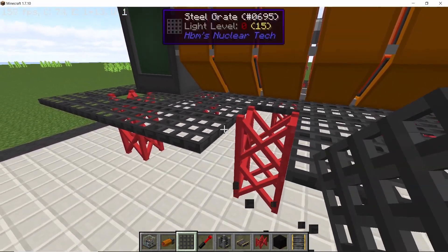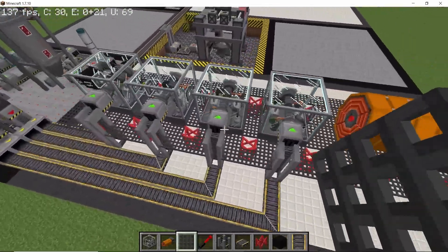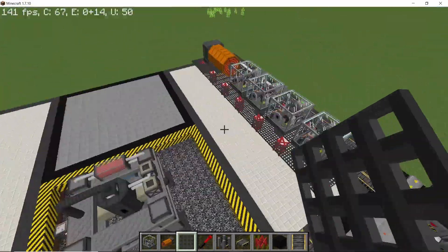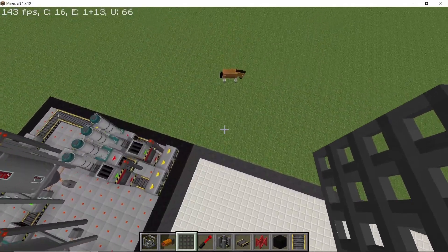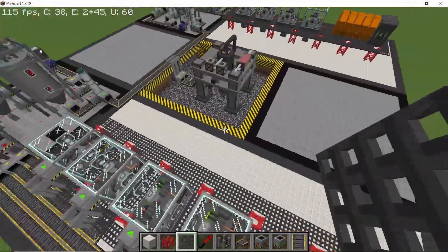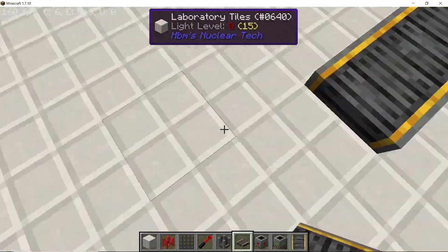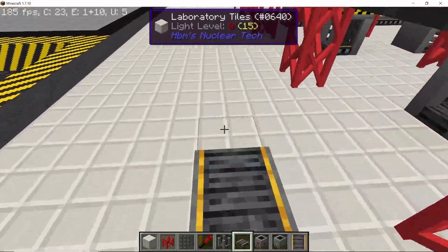Once all of this is placed it's gonna start looking pretty good. One side is done — now repeat the exact same process on the other side right here. With both sides complete it's gonna start looking something like this. Now we have to connect the output into a single line, merging all of the outputs into one.